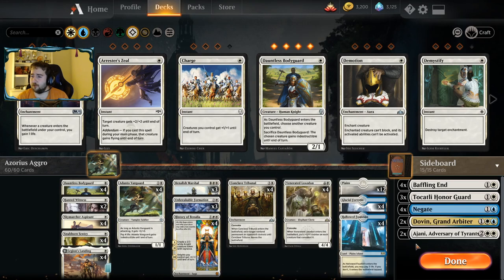Tocatli is great against Sultai enter-the-battlefield-type creatures. Negate and Dovin are the blue cards in the list. Negate is primarily for control. Dovin, Grand Arbiter, and Ajani are for your mid-range and control matchups. I like Dovin — that is the primary deviation here between the list that just recently won the Classic. I like the two Dovin, two Ajani in the deck.